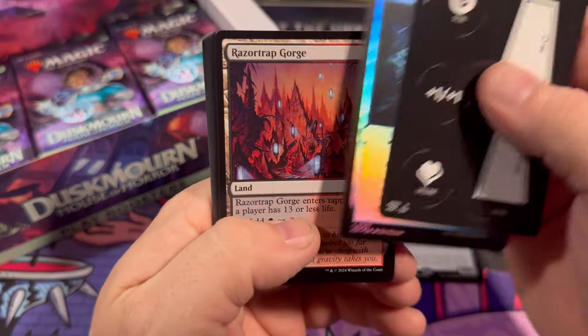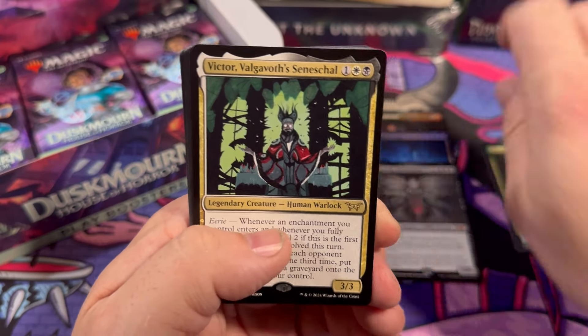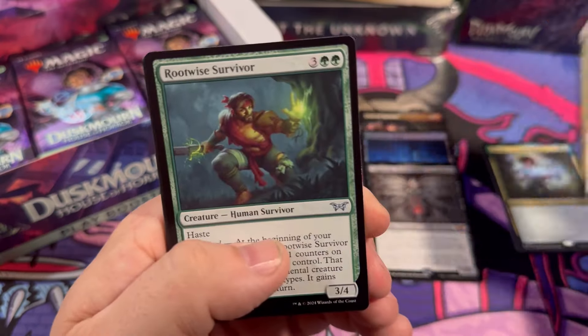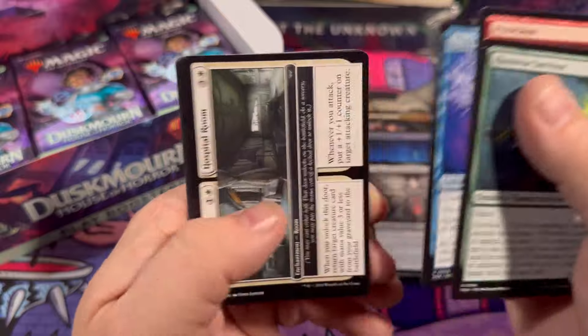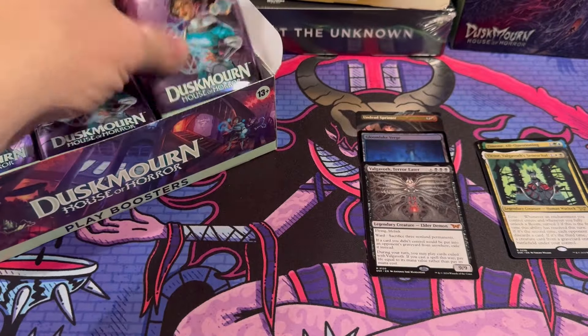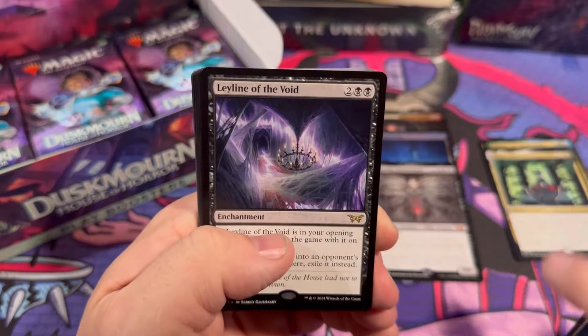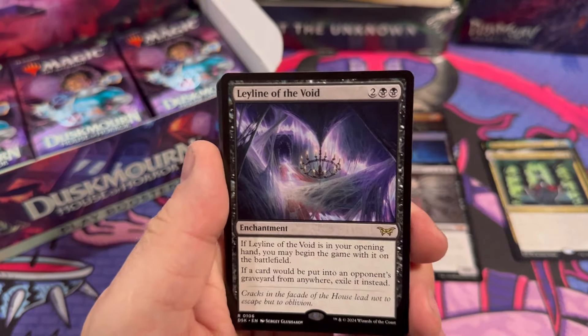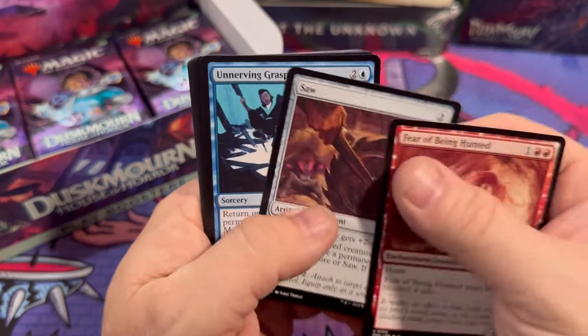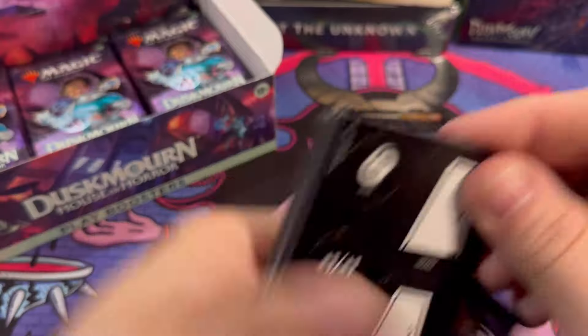You get eight or nine booster packs in a bundle, but they didn't come out of a booster box where somebody else has grabbed ten packs out of it. You don't know what hits have already been pulled out of it. It's your own personal, unmolested sealed product that doesn't cost you three digits — a Leyline of the Void. Bundles feel like they're yours, like you're not sharing with somebody else. They allow you to be selfish.